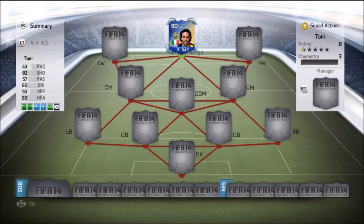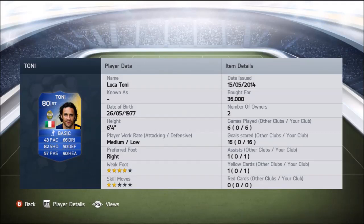Hey everyone, this is AVJV Gaming bringing you this team of the season player review. As you can see on screen we have the team of the season Luca Tony. We picked him up for 36,000 coins — a really nice offer on this guy. We played 6 games with him and he scored 16 goals, just an absolute great record. 1 assist and 1 yellow card as well. He's 6 foot 4, a really tall player with only 43 pace, which many people would be put off by, but he's a real gem of a card.